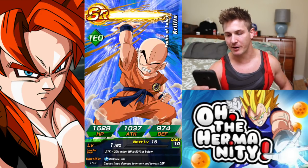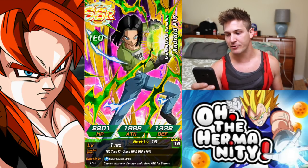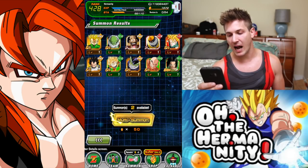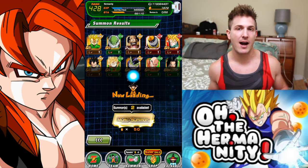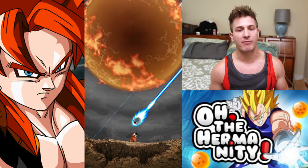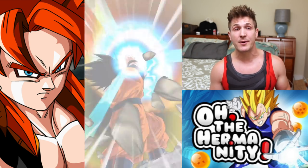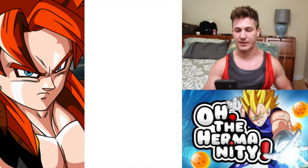There are more banners coming — we still have more type banners coming and you want to take advantage of those to get those orbs. I'll take an Android 17 dupe. Don't forget we are getting those tickets and we will be using them, so it's not bad that we're ripping these banners. The summon rates will differ — a lot of times I'll pull trash on stones and pull fire with the tickets and vice versa.